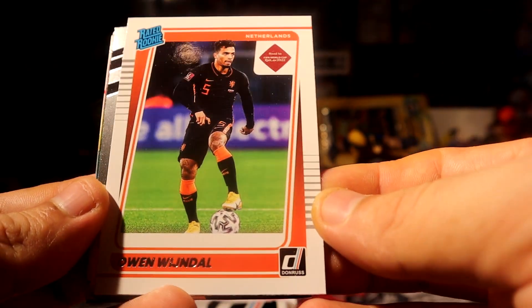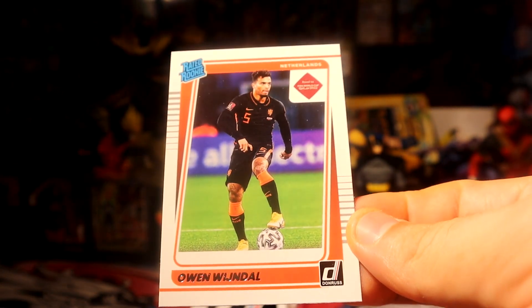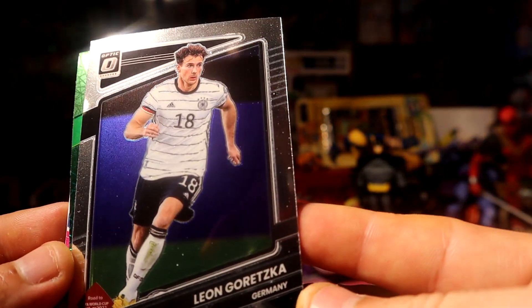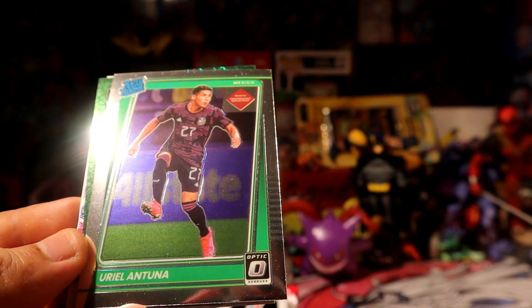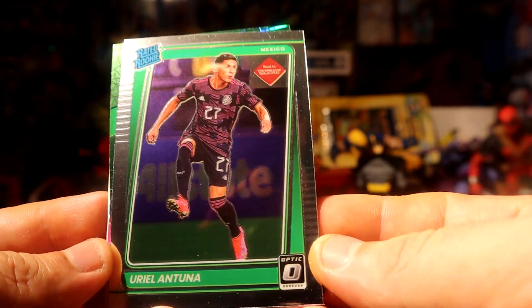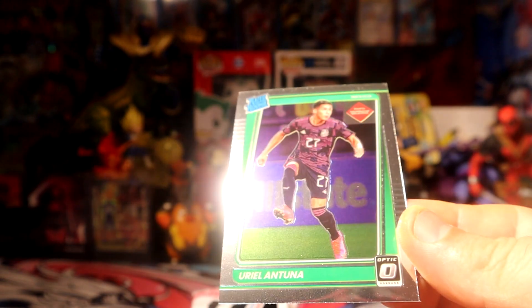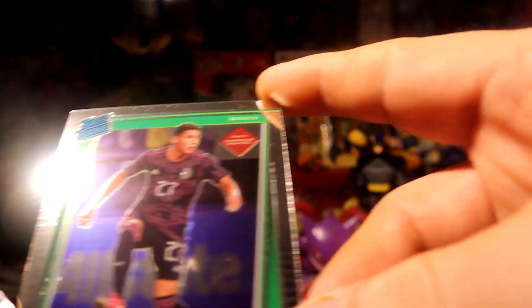We'll start this opening with a Wijnaldum rookie for Netherlands. Then we have Goretzka for Germany, and we have a green laser coming up — a Tuna for Mexico, red rookie uptake. Pretty nice! Double Mexico pulled in this one — I'll take that.